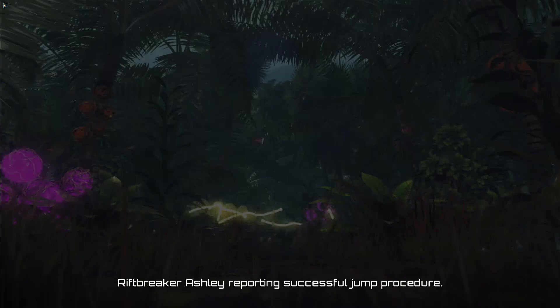Mr. Riggs, we've got steel production up and running. Ashley, I would strongly advise you to place a rift port under this factory — this way we can quickly get back to this location if it comes under threat. Oh cool. It would also be advised to place additional sentinel towers to defend this outpost.